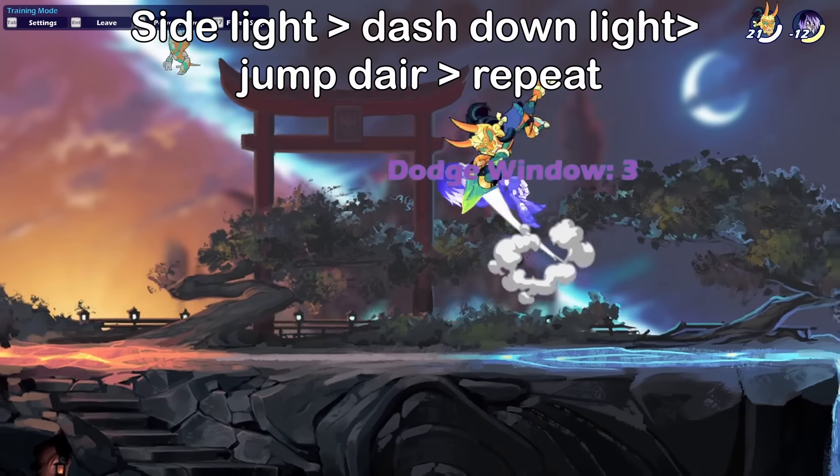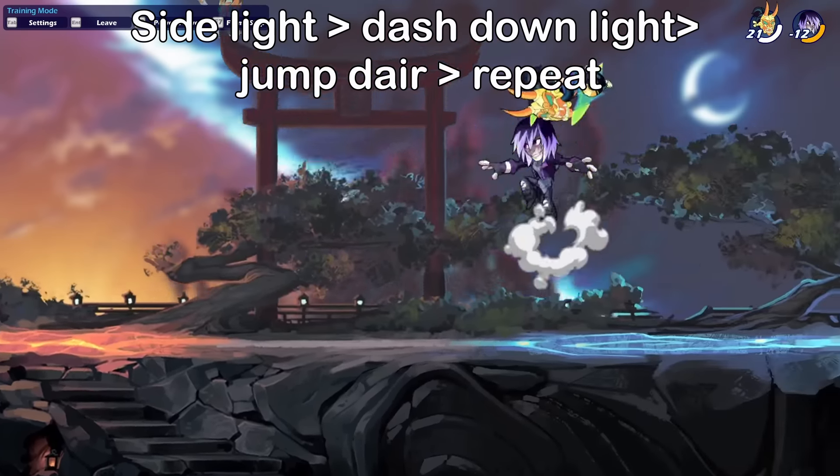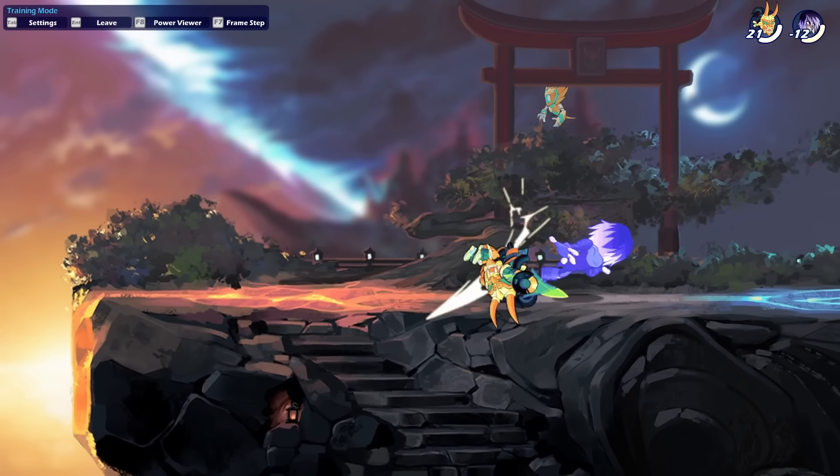For this one, you have to press your down directional button and your forward button at the same time with shift, so you dash instead of chase dodge.